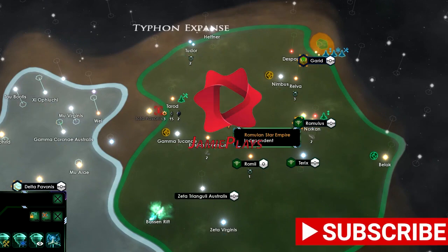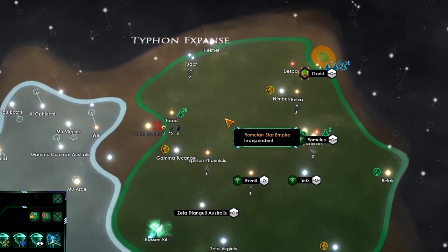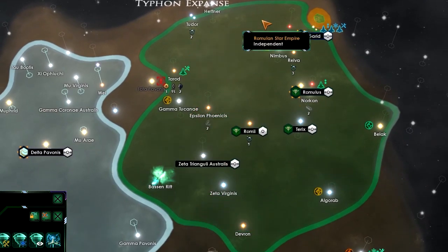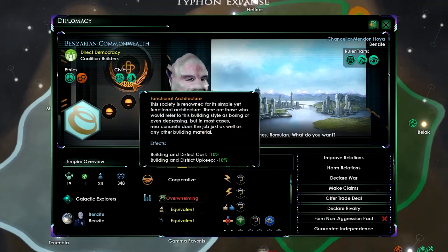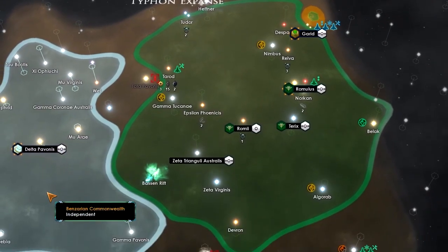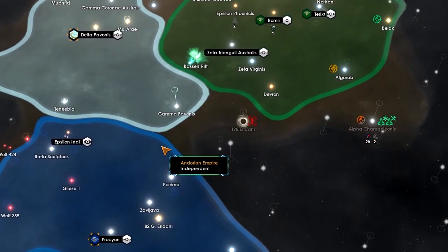Hello everyone and welcome back to another episode of Jamie Plays. Today we are playing again as the Romulan Star Empire in Star Trek New Horizons. In the last episode we really expanded our borders and we're going to keep doing that, probably starting to come into conflict with some of our neighbors. We've already sabotaged things in the Benzarian Commonwealth and we'll continue to do that.